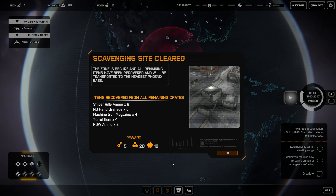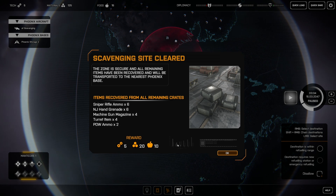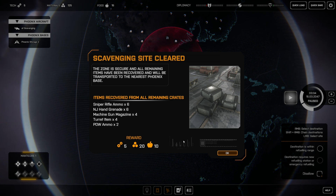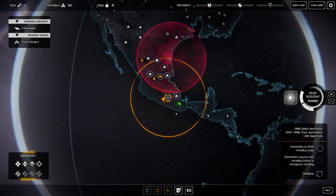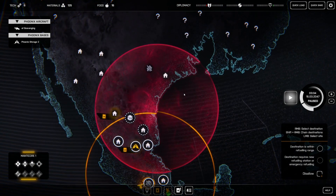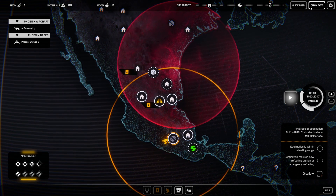We got them. Now as mentioned, we should be able to get all the stuff in the crates just by killing all the enemies. There we go — we got sniper rifle ammo, hand grenades, machine gun magazines, turret items, and PDW ammo. What's also cool is if you don't need everything, you could grab just what you wanted from the crates and then evacuate, which is totally valid. That's our first scavenging site — pretty cool. I'll do a quick save here.